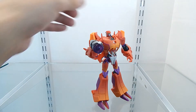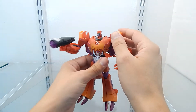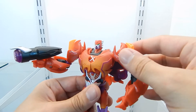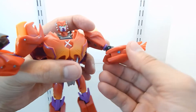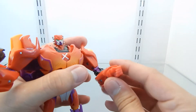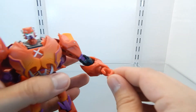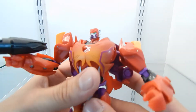Now for the articulation: the head is on a ball joint and can be moved 360 degrees, with partial up-and-down movement. Arm articulation is on a ball joint with 360-degree rotation, plus a swivel on the arm for another 360 degrees. The elbows have what appears to be a double-elbow articulation, which is really nice. The hands can rotate slightly but are not individually articulated, though they have a nice sculpt.